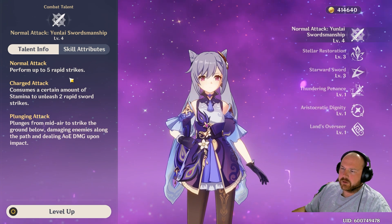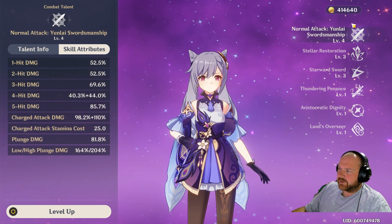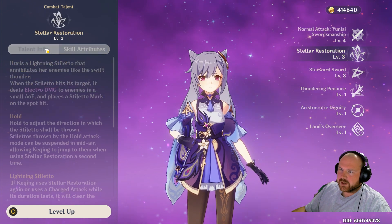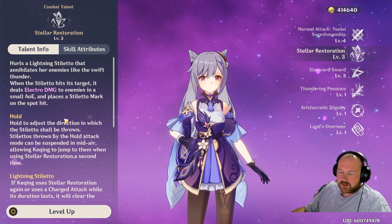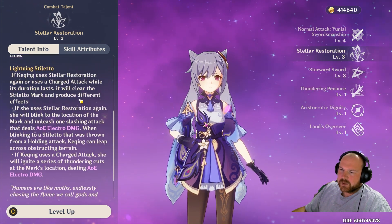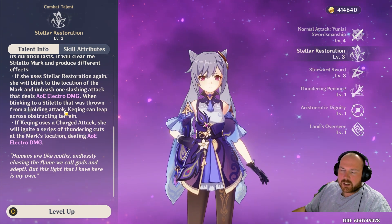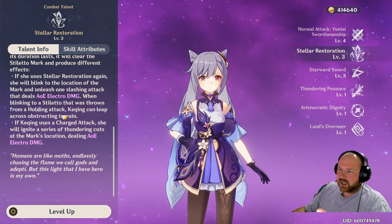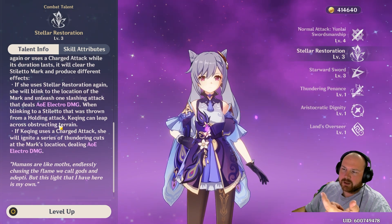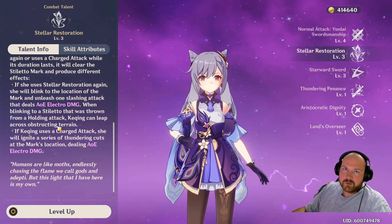For Keqing's talents, the first is her normal attacks — five rapid strikes — and charge attack for two rapid strikes. The values increase significantly when you upgrade these talents. For Stellar Restoration, you throw your dagger and then teleport to it; after teleporting again it deals electro damage. This is pretty useful because you can throw it on enemies or in the air to do plunge attacks. It kind of feels like Minato from the Naruto anime — she teleports to the dagger she throws, so it's a pretty awesome and stylish move.